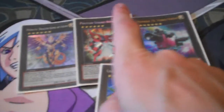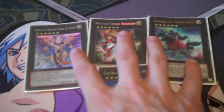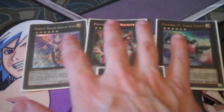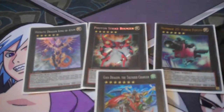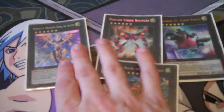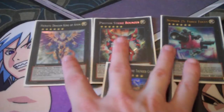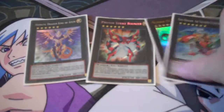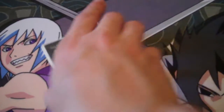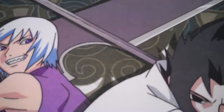The one card we're missing that enables the loop to be really consistent is Constellar Ptolemy M7. He's in the last Duel Terminal set — you go into Rank 6 and you can get back stuff from your graveyard. He's the one card we're missing to make this loop truly possible and playable in the TCG. But outside of that, the deck is still very good at Rank 6 spam. The Constellar is the one guy that makes this deck really exceptional, but until then it's still pretty decent, which is very good from what I hear.